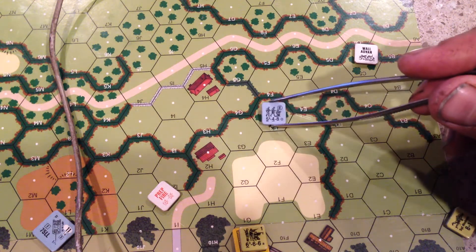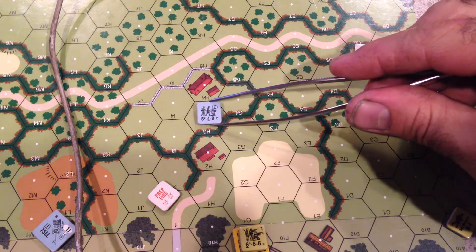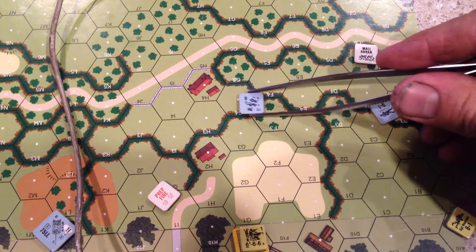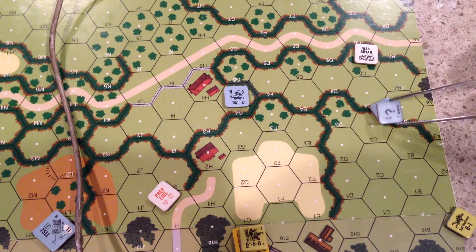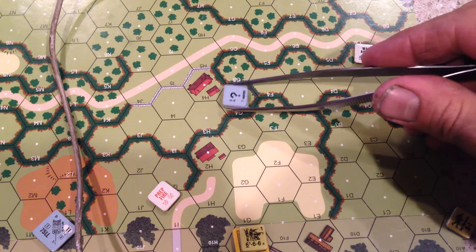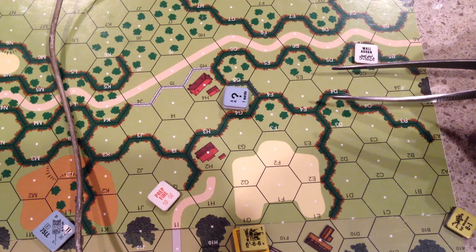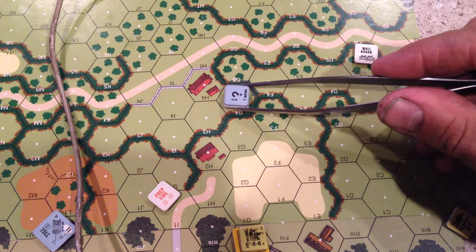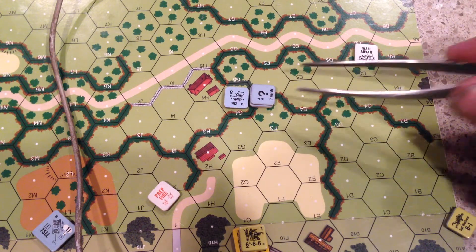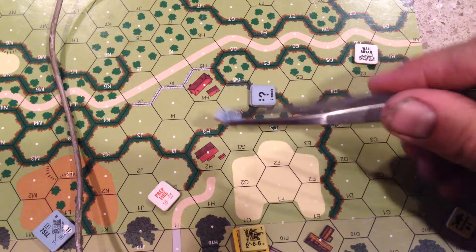Now let's go through the phases. This is where the Boccage really gets interesting. Rally phase: we have a broken unit and a concealed leader. During the rally phase, all rally phase activities — you are considered out of line of sight to the enemy if all line of sight is traced through Boccage hexsides. That means the leader can rally the squad without losing concealment. That's really important.